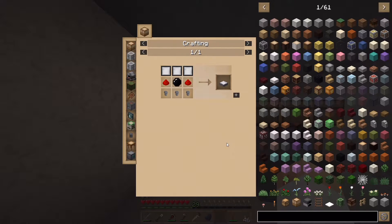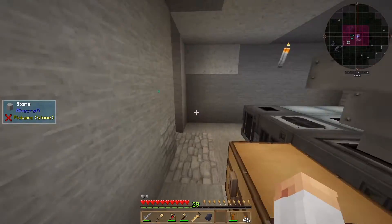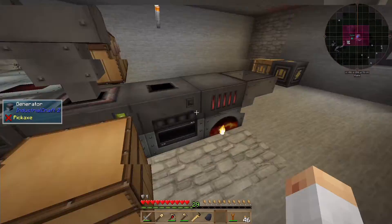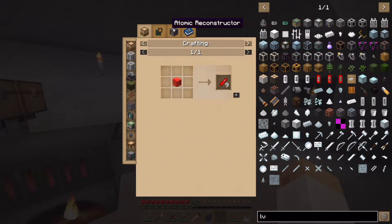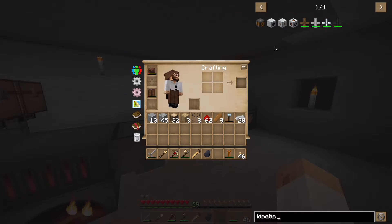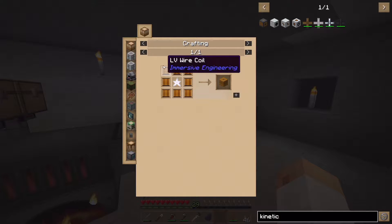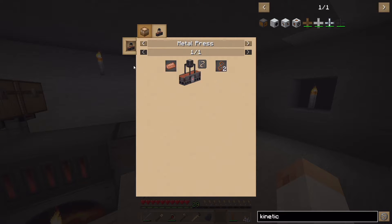We have Immersive Engineering so I would like to get windmills and water wheels. I don't know how much energy they will produce but I think it's going to be a nice amount. I would also like to check the LV stuff — the connectors, cables — and I ran out of coal. So the LV connector needs restonia crystals which are from the atomic reconstructor. The kinetic dynamo requires a copper coil block, so we definitely need to make an atomic reconstructor. I can do the copper wires by hand-crafting which is good.